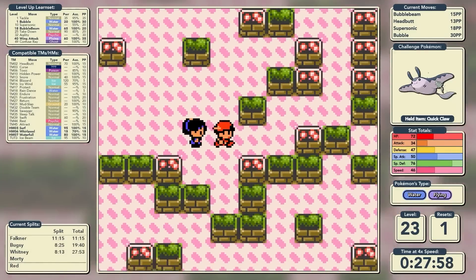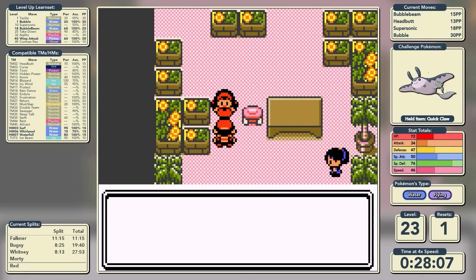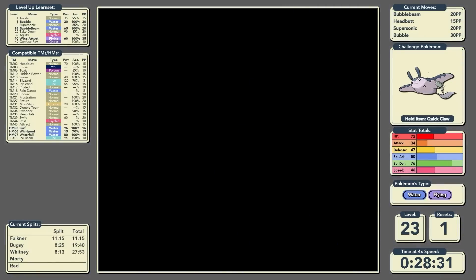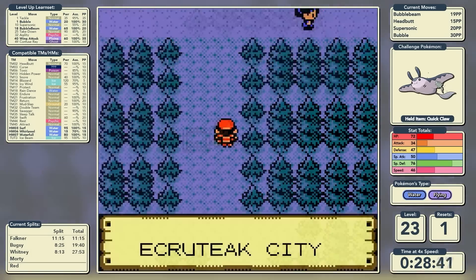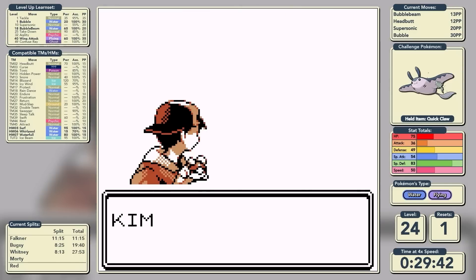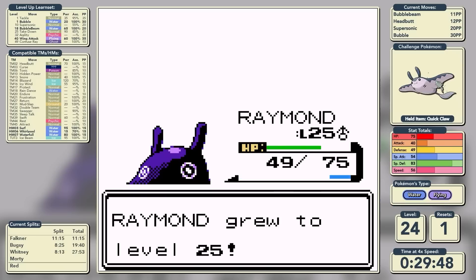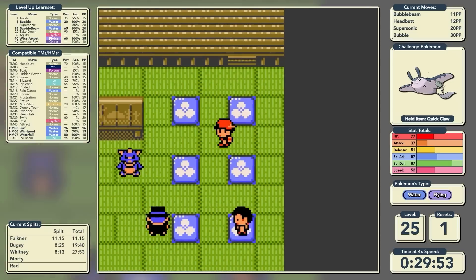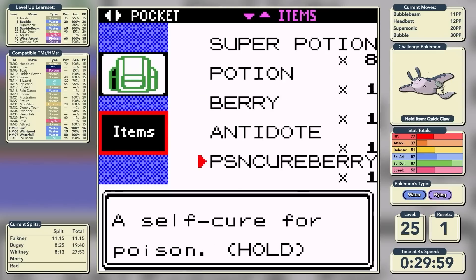Up next is Ecruteak City. Before we get there we pick up the squirt bottle from the flower shop lady. We also beat the fake Sudowoodo tree that's been causing issues for people in Goldenrod and Violet City. As our reward we head into the Kimono Girls' dance theatre and take on a Jolteon. Look at our special defense - we took a Thunder to the face and didn't even get into the yellow. That is how bulky we are, and that's going to be incredibly important for the rest of this run.